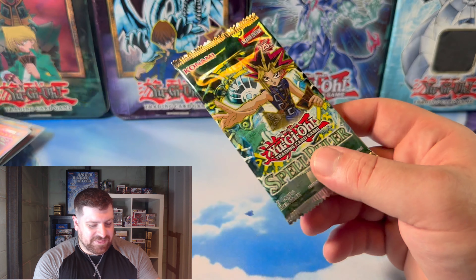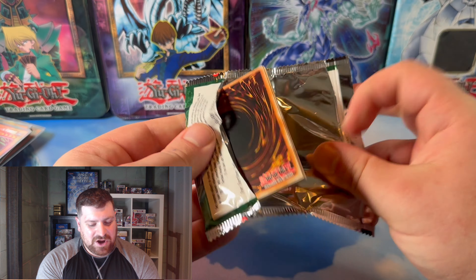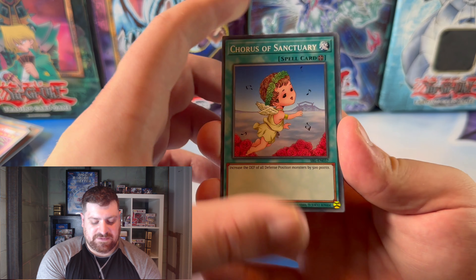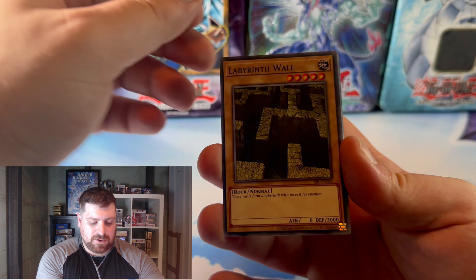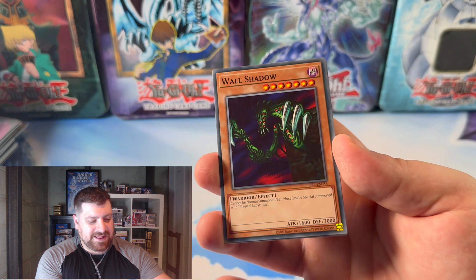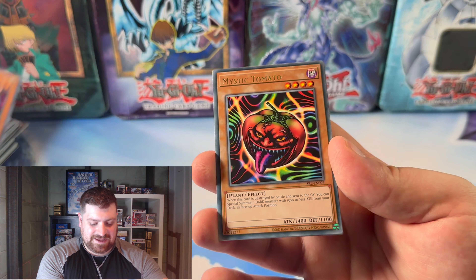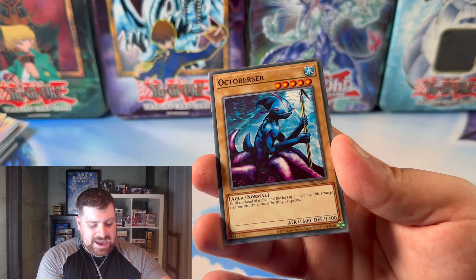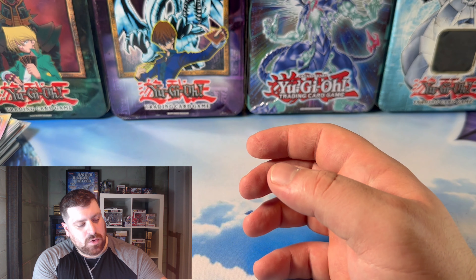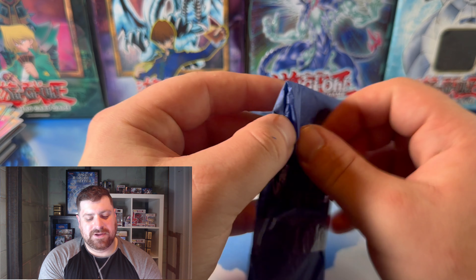Are we just getting all the 25th Anniversary now? Spell Ruler — very nice, alright. Roping up the ones we've already opened on the channel. We still have a Pharaoh's Servant coming up, and then a L.O.B. Labyrinth Wall, Wall Shadow to go with it, Electric Snake, Mystic Tomato, and Octoberser. Unfortunately, no Blue-Eyes Toon Dragon in that one.